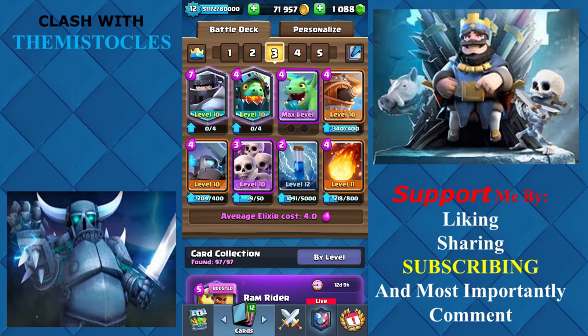Why are we using this deck? We're using so many flying troops — Inferno Dragon, Baby Dragon, Flying Machine — because Fisherman's Catch is really annoying on ground troops. It can push back your Giant or your Pekka, and the Pekka takes forever to arrive, so you don't want anything pushing it back. The same goes for Mega Knight, which is why almost half the deck is ranged and flying.